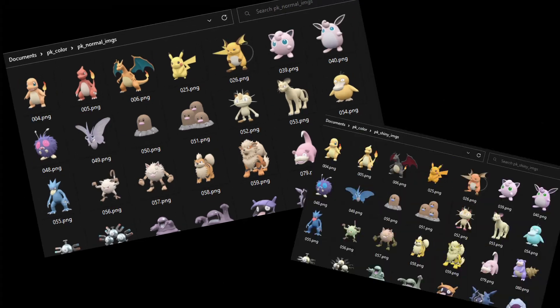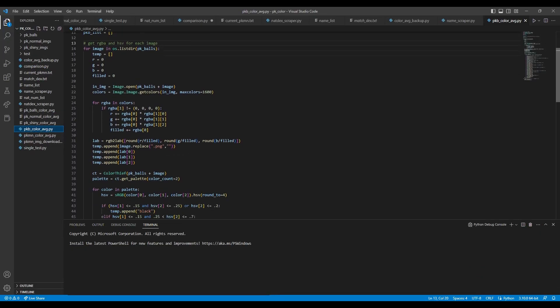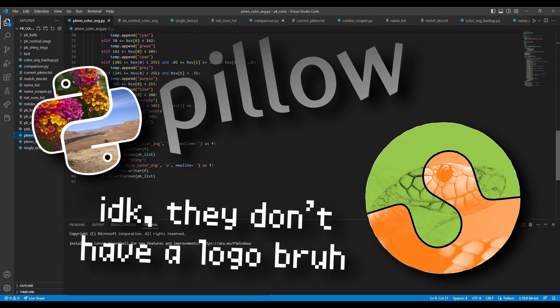Now that all the images were in their nice little folders, I took color averages and dominant colors of the balls, normal Pokémon, and shiny Pokémon, using a combination of the Python Imaging Library, scikit-image, and Color Thief. In hindsight, I'm not really sure why I didn't just shove this all into one library.